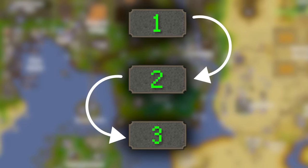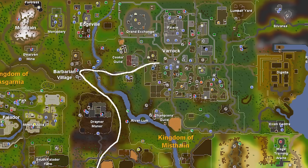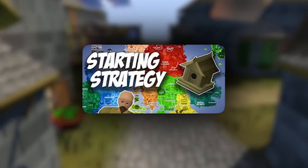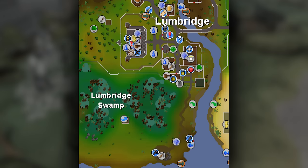Let's go through a step-by-step example that can be completed by doing a sort of lap from Lumbridge around to Varrock and back. It's an adaptation of Zulu's original Trailblazer starting strategy — link to that in the description. Upon spawning into Lumbridge, you want to head straight for the quest start icon for Mistel and Mystery.